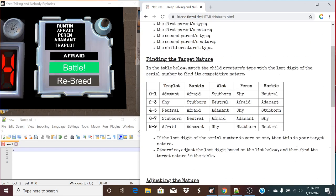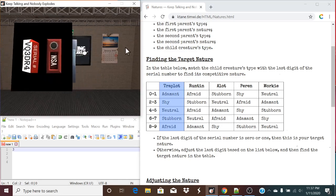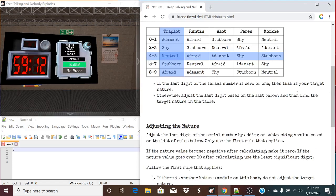What we need to do with this table is find the target nature. We're going to match the child's creature type with the last digit of the serial number to find its competitive nature. So Traplot is our child's type right here, and taking a look at our last serial number digit, it is a 4. So neutral is our type.